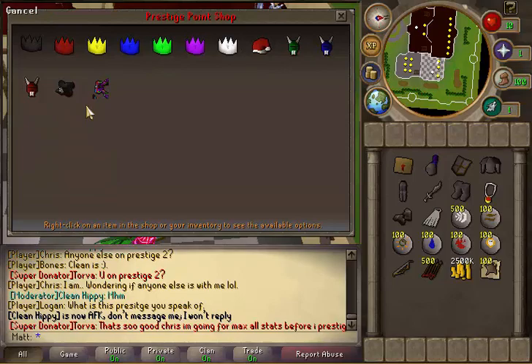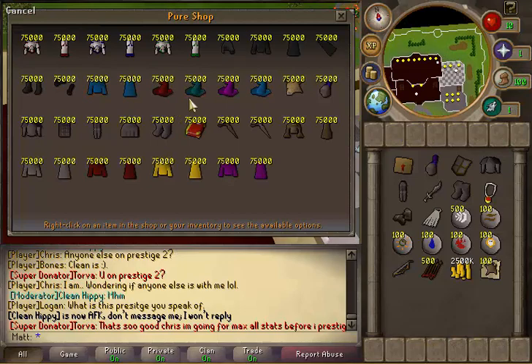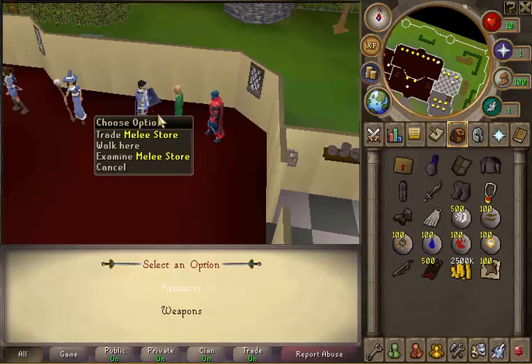I have the 11th prestige cape which is this bad boy right here, along with the sign because the sign is pretty epic. This is the pure shop where you get all your pure stuff. Not much PVPing here on the server yet because it's pretty new. This is your armors all the way up to rune, I believe — rock shell too.